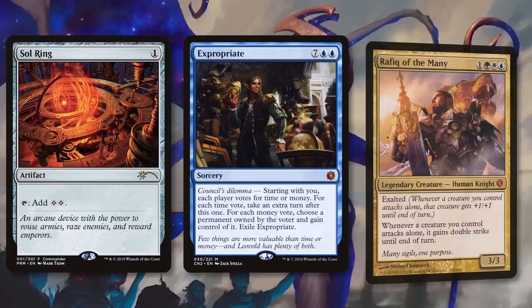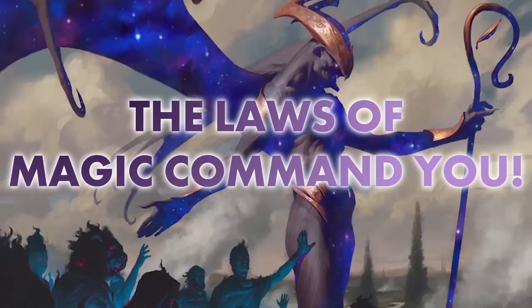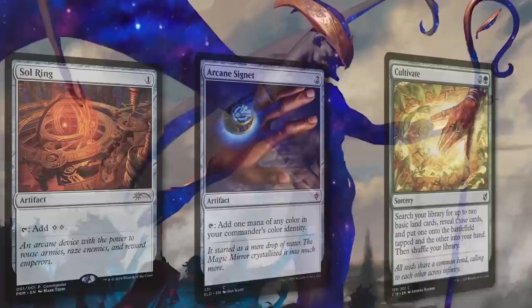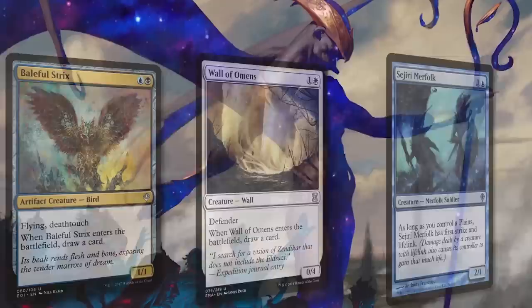Unlike other Magic formats, Commander is a format of mana ramp, huge splashy sorceries, and giant Voltron creatures. When building your Commander deck, the cards that inspire you are things like Insurrection, Villainous Wealth, Sun Titan, and Avenger of Zendikar — you want to stuff as many of these exciting cards into your deck as you can. But we need to remember that the laws of Magic bind Commander just as they bind other formats, and generally we get to play one land per turn. Most good Commander decks will play ramp cards like Sol Ring, Arcane Signet, or Cultivate to accelerate their mana so they can play the higher cost goodies sooner.